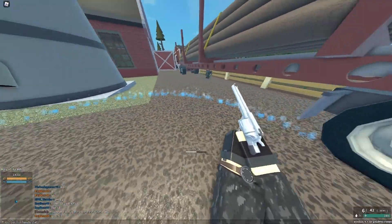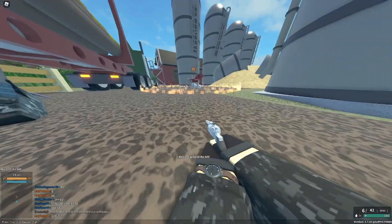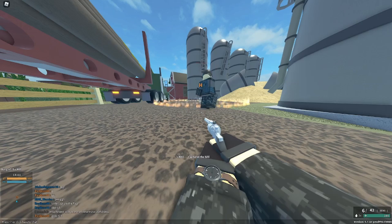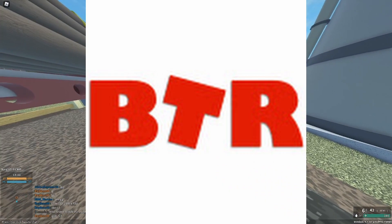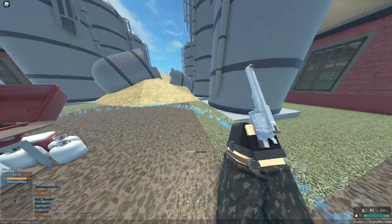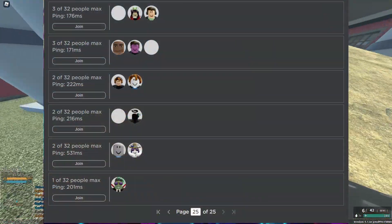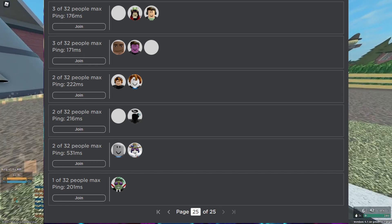Normally, to get a server, you'd have to go through the server browser to find one, and chances are you're not going to find one that's best for you. But there's a Chrome extension called BT Roblox that allows you to use Roblox a lot easier. One of its features is that at the bottom, where you can click through to see the next page of servers, you can go right to the end and find the smallest server.